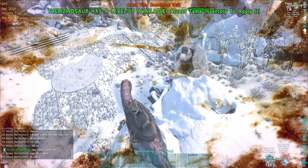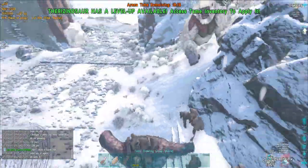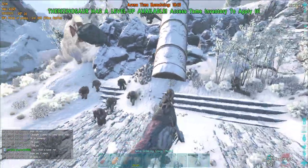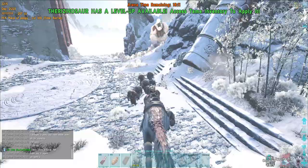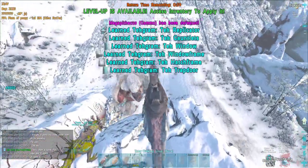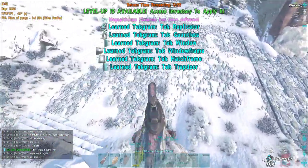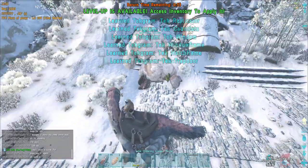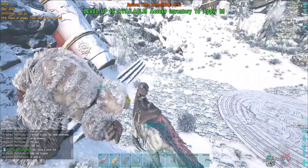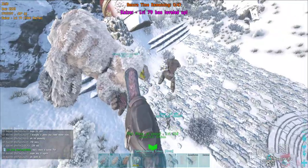Then the monkey managed to get to the ramp somehow, so I had to go down again to just tank it and let the velo kill it. I went down and tanked it with the terry — it's an OP terry and the monkey was an easy one, tanking its damage was no problem. A little bit later we got it and we got our element. I also learned how to get it stuck down there. Now we're gonna do it again but it's gonna be a fast, better, and cleaner boss fight.